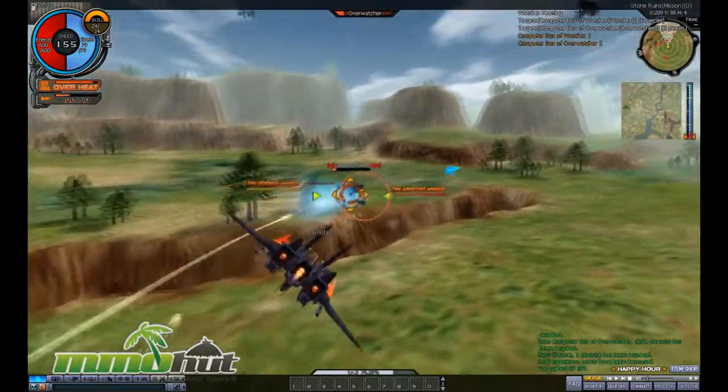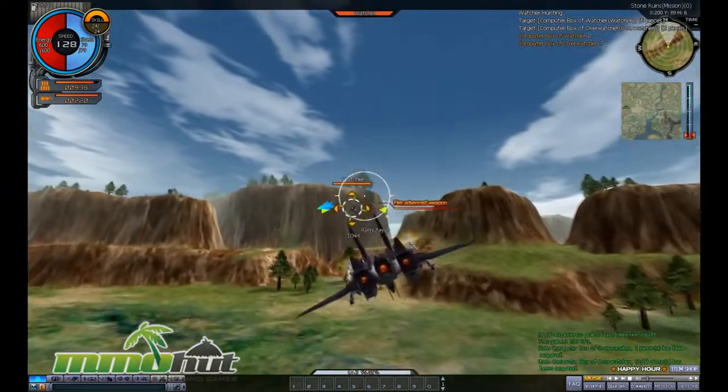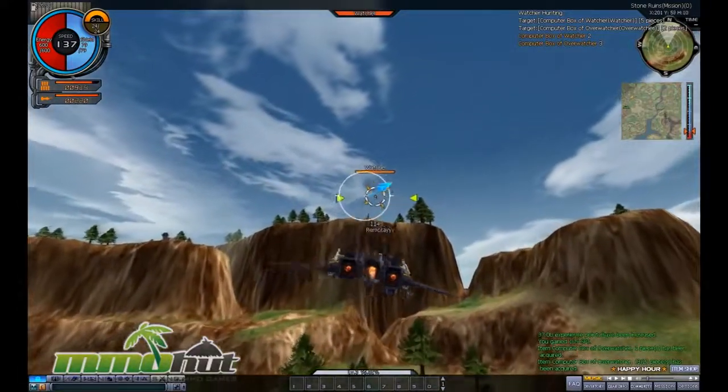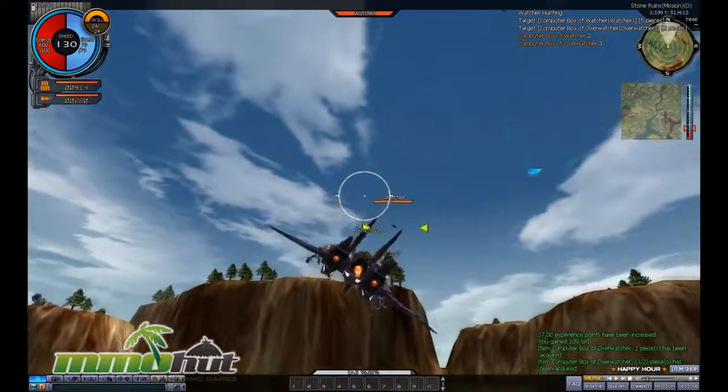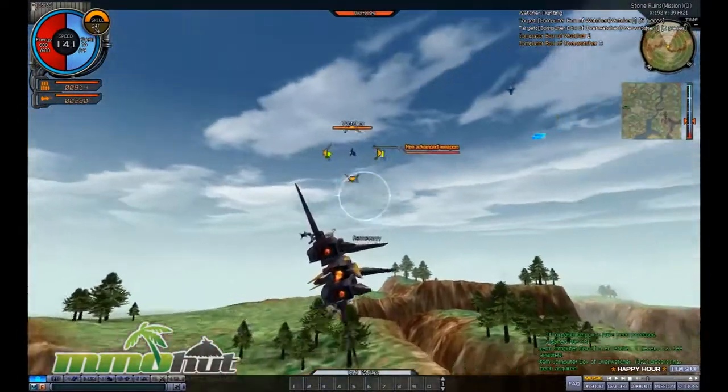If you fire your weapons too much they overheat, so you have to wait for them to cool down — you can't constantly keep your finger on the left mouse button. The game is played mostly with the mouse, but WSAD are important too: D sort of brakes, A spins you around, and there are a lot of hotkeys as well.